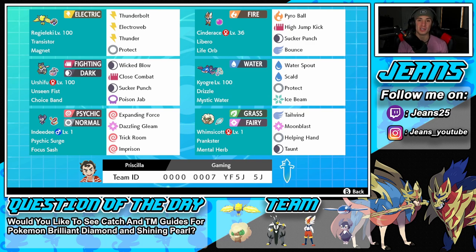Middle left is Choice Band Urshifu, and this thing hits like an absolute truck — cannot wait to use him again and just dump opponents in one shot. We've got Unseen Fist so we can hit through Protect. Choice Band as the item, then Wicked Blow, Close Combat, Sucker Punch for first-turn priority, and Poison Jab for coverage.